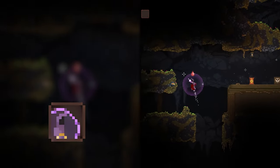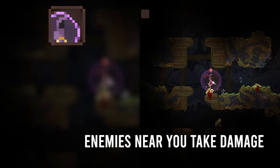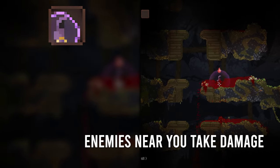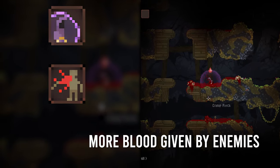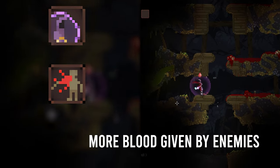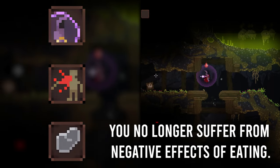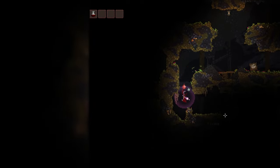The first perk is Contact Damage, which is used to damage enemies that are close to you. With that damage also being melee damage, it'll help generate blood. The More Blood perk also increases the amount of blood given by enemies. And finally, we have Iron Stomach, so you don't get the side effects of consuming too much or consuming bad liquids.